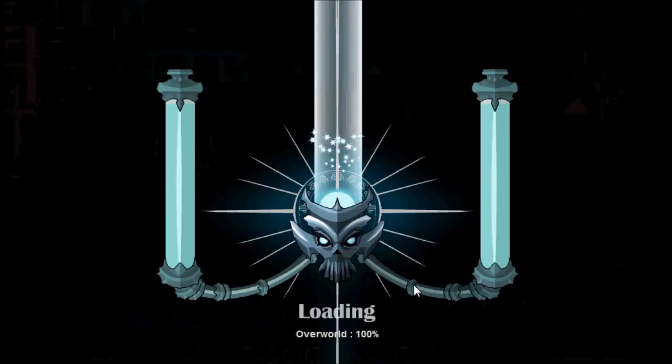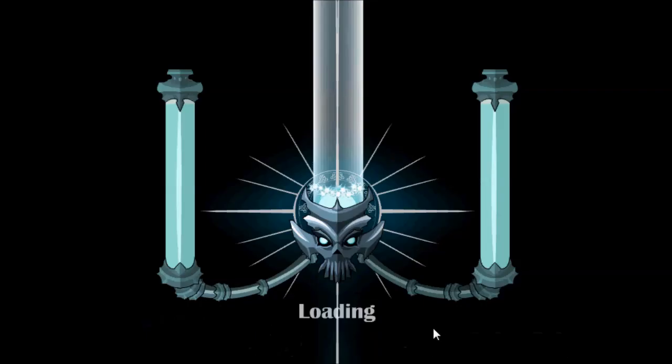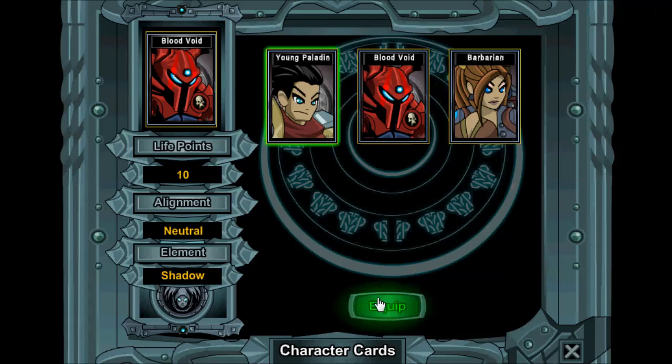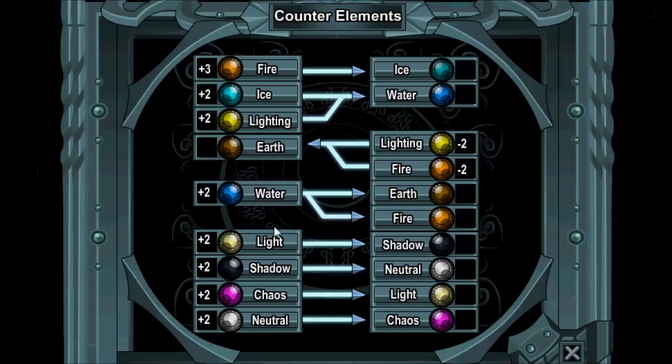Then I can head back. These are the different characters. I started out with the blood void and then I possessed these two for battling. I can equip them I guess, I haven't tried that yet. The game is not complete yet. I can see what elements go together, and different cards I can possess.